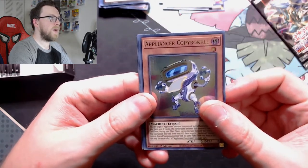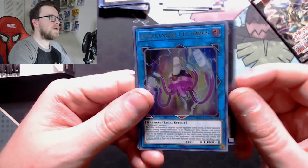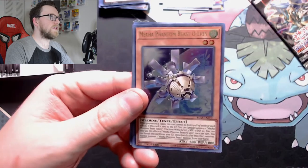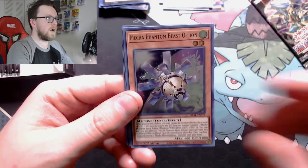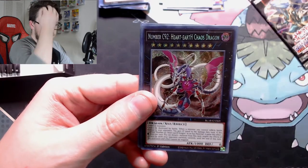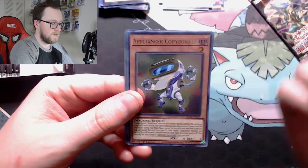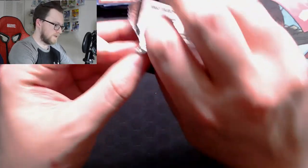Appliancea or Copy Buckle, Number 3 Numeron Gate Trini — very nice — Appliancea or Saltipus, Mecha Phantom Beast O-Lion — excellent reprint, this needed a rarity bump, it only came in rare previously. I can't wait to put this in my Adamancipator deck. And Number C92 Heart Earth Chaos Dragon — I think this is a retrain on Heart Earth Dragon. My buddy Ryan is actually looking for one of these, so this one's for you, Ryan.